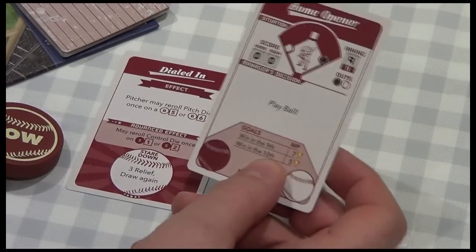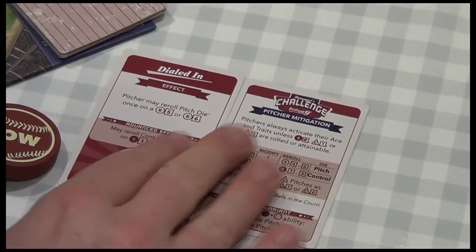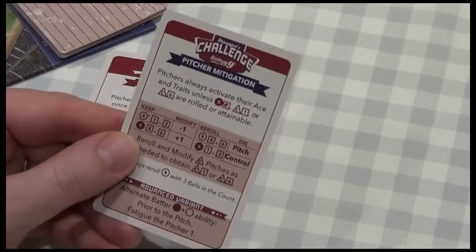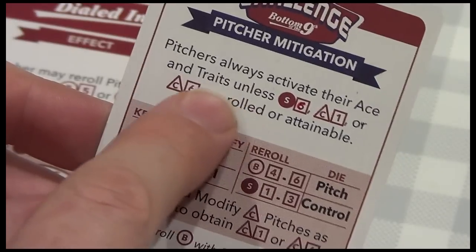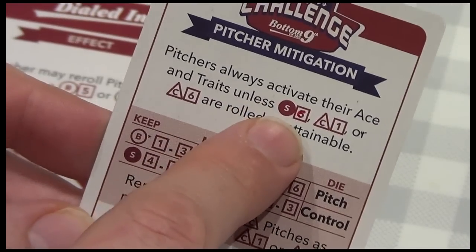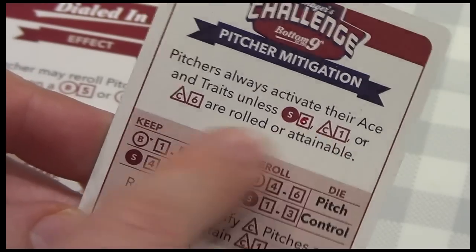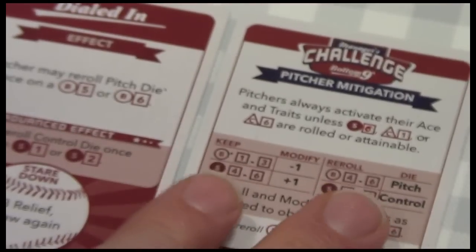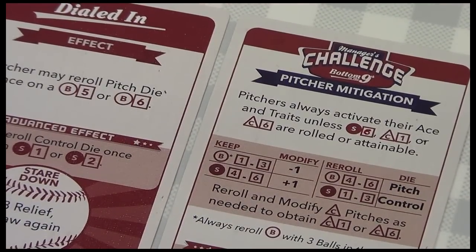I've used all the information from the Home Opener so I'm flipping it to its reverse side, which has the pitcher mitigation reference. There's a bit of errata here: it says the pitcher always activates their ace and traits unless on a strike five — I've changed mine to a six. It should say straight six, corner one, corner six, or rolled or attainable. This will be our reference for the AI that drives the pitcher's decisions.